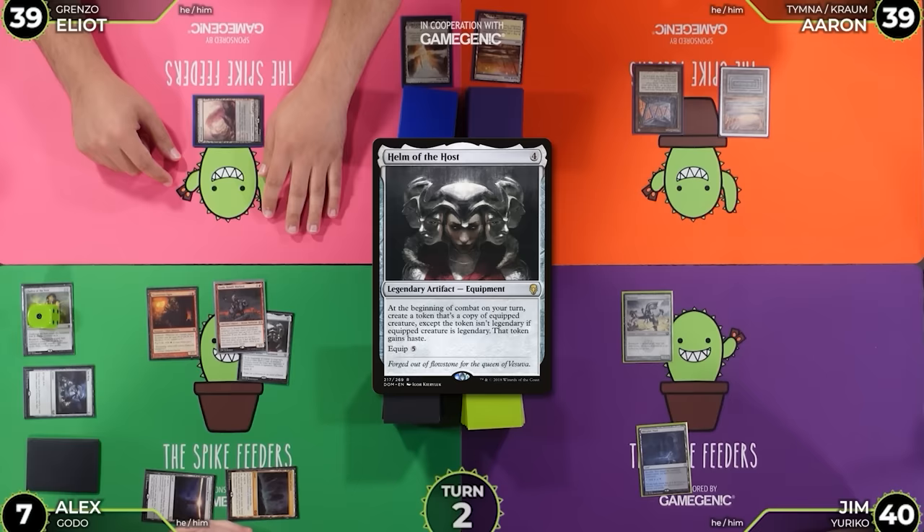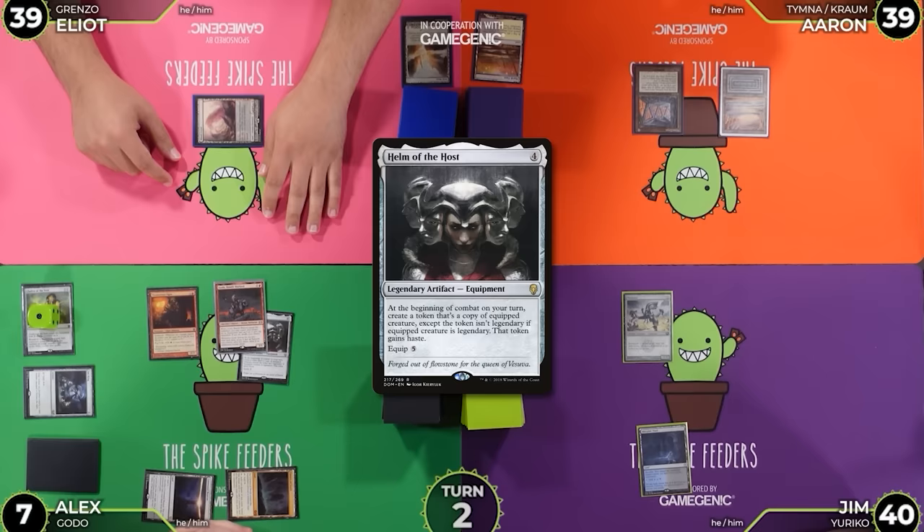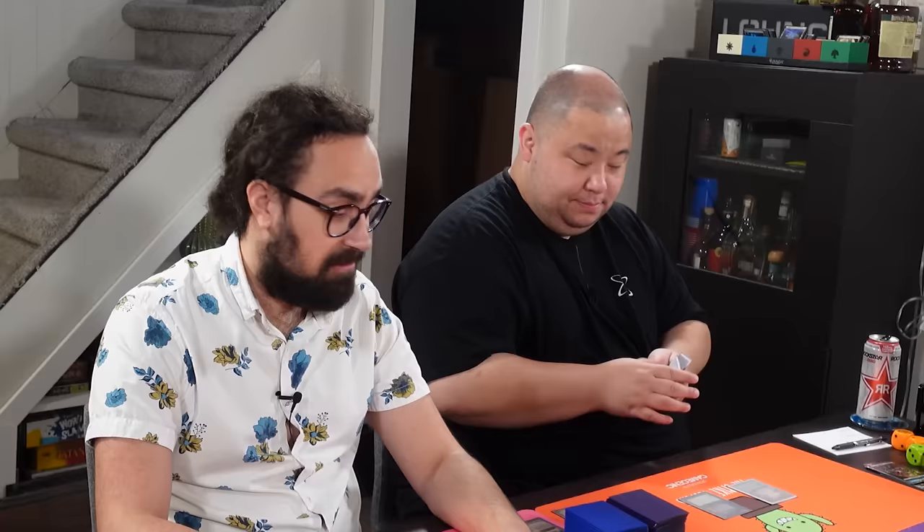I'd like to declare attacks. You've got a trigger — Godo trigger, make another Godo, and begin to attack everyone infinitely. Yeah, you got it. That's it! We heck-a died. Wow, I had a bunch of mana but no payoff.